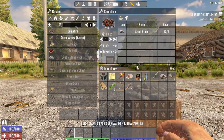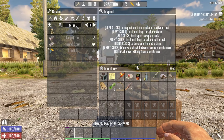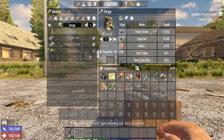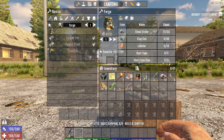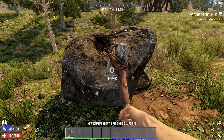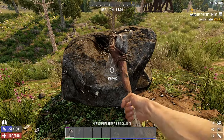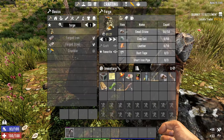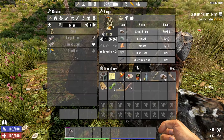What do we need? We need stone, clay, leather, duct tape, and short iron pipes. The easiest way to get stone is to find one of these outcrops here. We'll collect this — now we've got 50 stone. Now we need 60 clay.